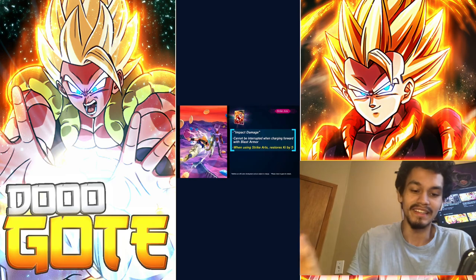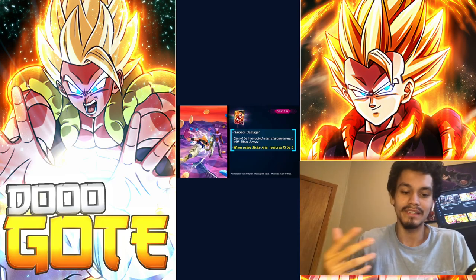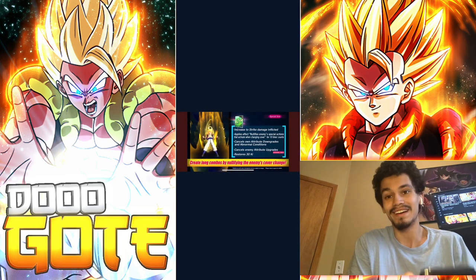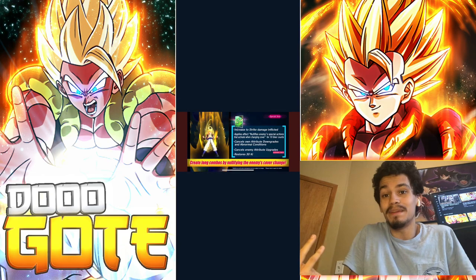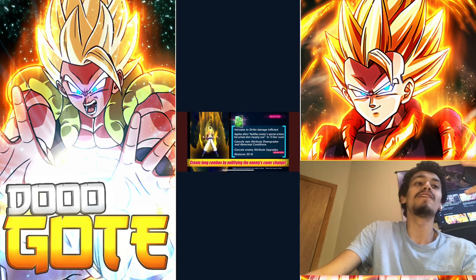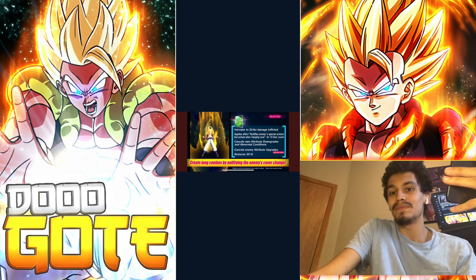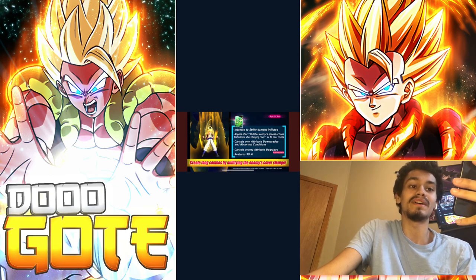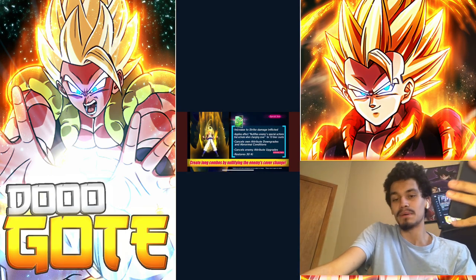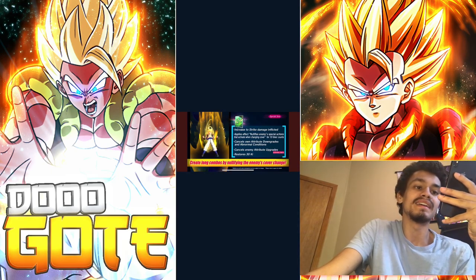Looking at his arts real quick: his strike guards cannot be interrupted - he has charging forward blast armor on his strikes. While he can strike, he gets five ki back on his green card, which I thought was basically going to be nothing, but no, it's good. It applies an effect that nullifies enemy special actions affecting cover change for 10 timer counts, cancels attribute downgrades and normal conditions, cancels enemy attribute upgrades, and restores ki by 30.